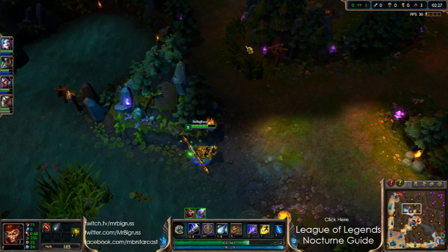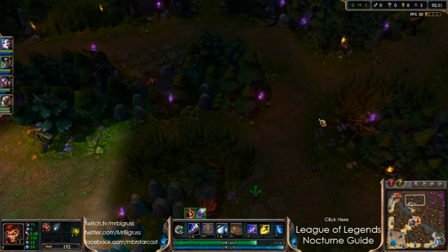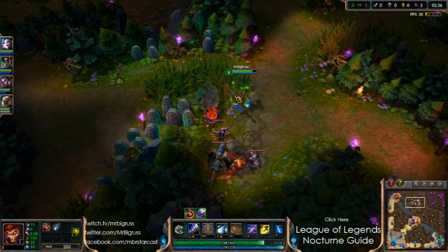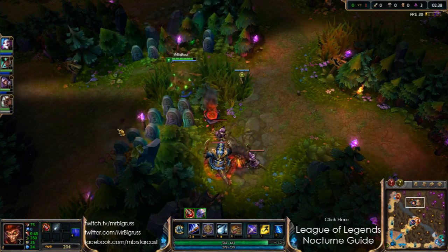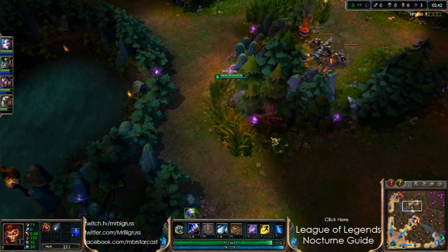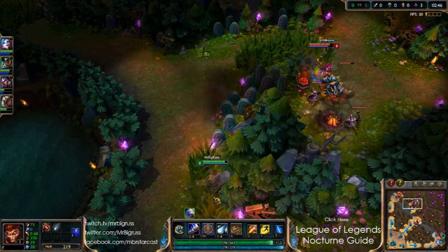I'm taking a big risk here, because the way Kale's pushing at the moment, she could easily just come over here and screw me over. So we'll drop a ward here so we can see her. We could even go top. We'll wait for Eve. There she is — there she is, all invisible and stuff.